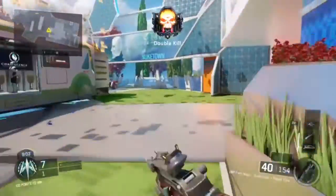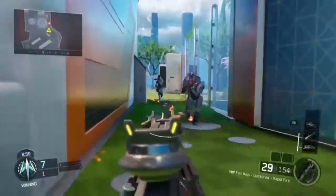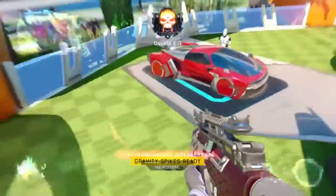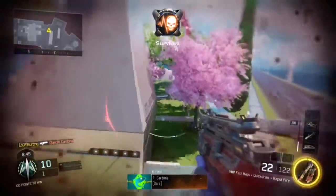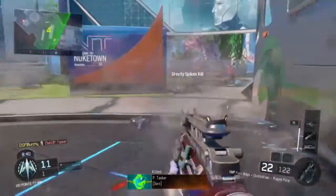I'm going to tell you what — it's got three attachments. I'm going to tell you what you need to be running with: core streaks, attachments, and specialist. No tacticals, we don't need those, or lethals — we're just going to run a gun and kick some ass. The gun is quick draw, fast mags, and rapid fire.